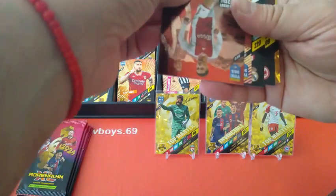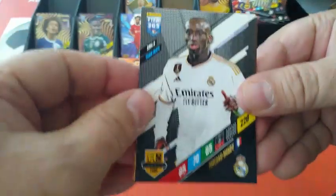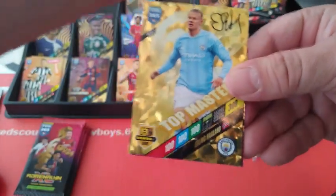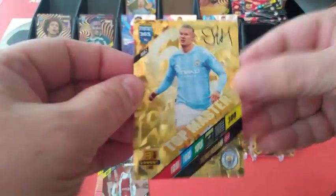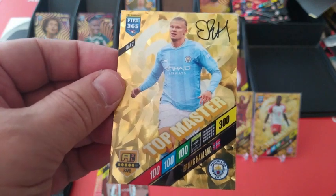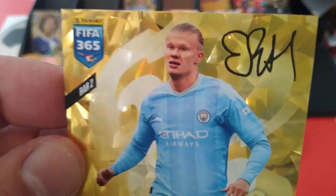Oh! Hot box baby — you see the gold? We pulled another gold! Mendy, but Darwin Nunez, and behind him Man City — BOOM! Haaland! You gotta do it! Hot hands! Hot hands! Burning! Boss! Yes! Look at that — Top Master Erling Haaland! I saw the badge and thought it was Inter Milan for Lautaro Martinez, but then when I saw the Man City badge — it's gotta be Haaland!